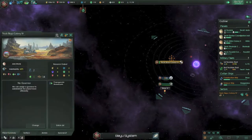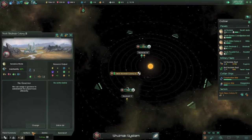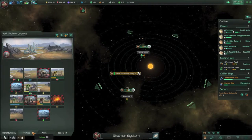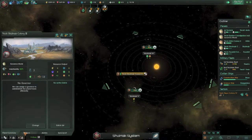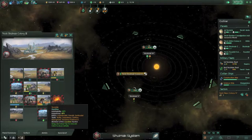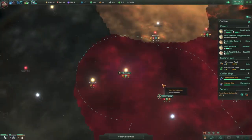The sector isn't doing too well managing this. Which planet is having starvation problems? Colony 3. Why is that the case? I did take them off food. Construction complete — that will be solved as soon as this is done building. Good, that will all sort itself out.